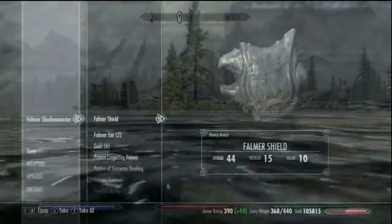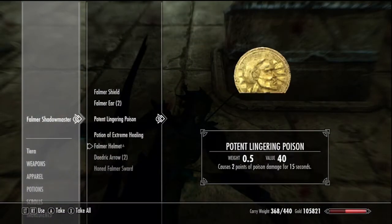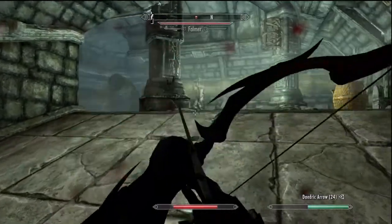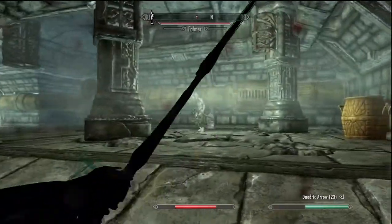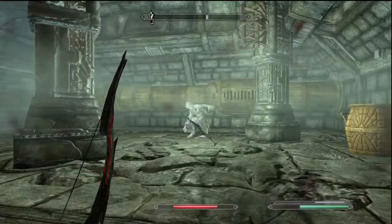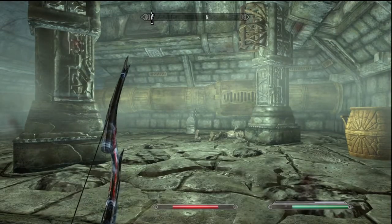Now I'm going to let these kill cams play in the background and talk about some of the things on the website that they've released with this patch. The main thing that stood out to me the most is followers will actually sneak when your player is sneaking, so they won't ruin your surprise attack. I hardly ever take a follower with me because they don't know how to sneak.